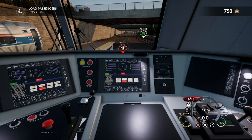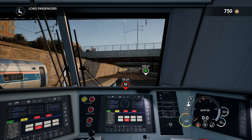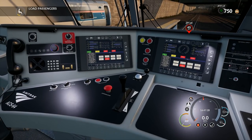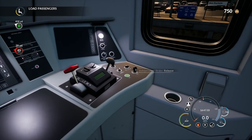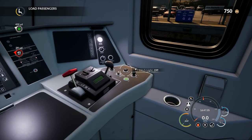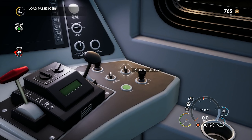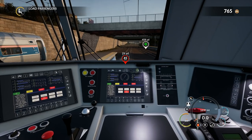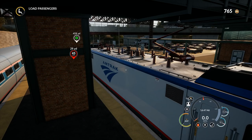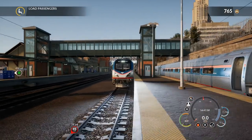Unlock doors — got to remember to do that. Let's unlock the doors on the left-hand side. I had to turn on the marker lights there, and they're loading passengers right now. Beautiful. There's our front headlight. Ditch lights — we'll turn those on as well, all the way to the flashing. Loading the passengers right now, waiting for that. We're going to look at the train outside here, and there we are. We got the ditch lights going, we're ready to rock and roll.